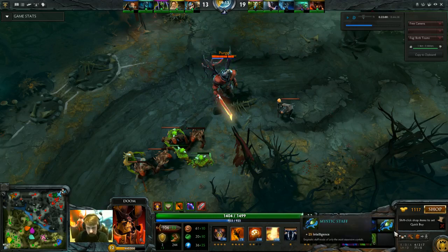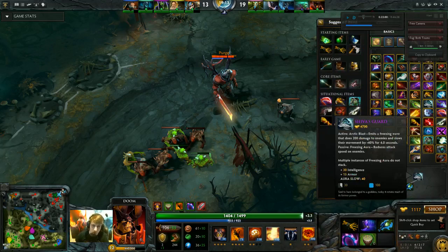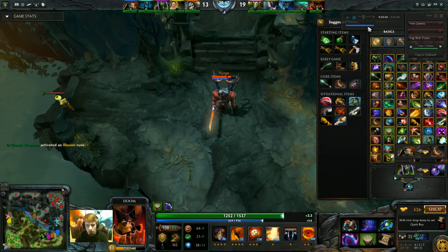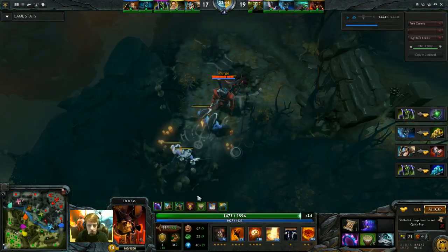Shiva's has been buffed recently — it does a 40 attack speed slow. This is a huge slow reduction, and if this is applying to three guys that want to attack fast, this helps a whole lot. We skip forward a little bit. I've almost got Shiva's — I've got Plate Mail picked up. A little bit later I do actually have the Shiva's Guard. Looks like we got three deaths here around the 22-23 minute mark.